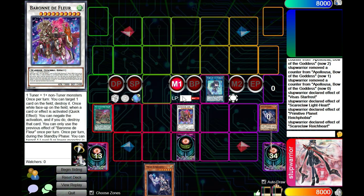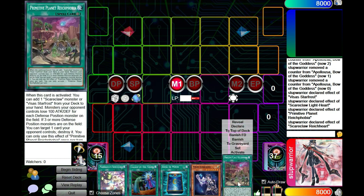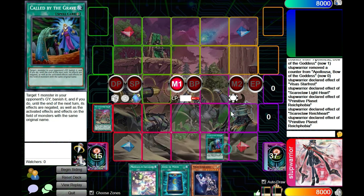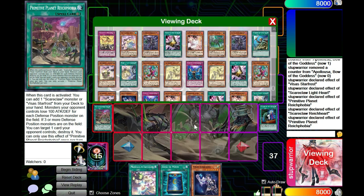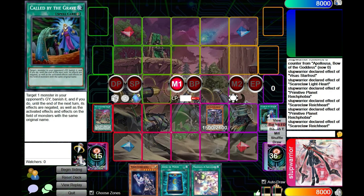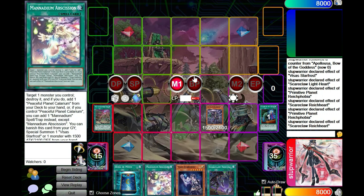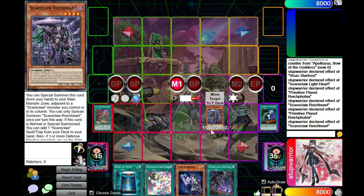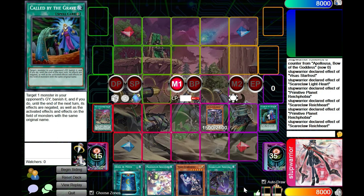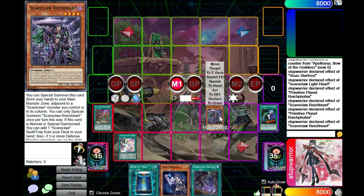Let's do one more. Okay, staying in main. We can do some stuff here. Let's go effect — let's assume they go to Ash, so we're just going to Called By the Ash to get it out of the way. We already have Vices in hand, so we'll grab that. Normal summon effect, grab Arrival. Now let's see — we can do this a couple different ways. If I'm going to get Ashed and I don't have Called By, I'm always going to bait it with Phobia personally, because getting Calarium Ashed hurts so much more.